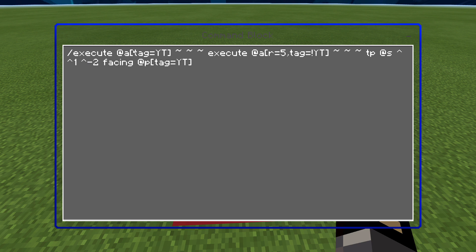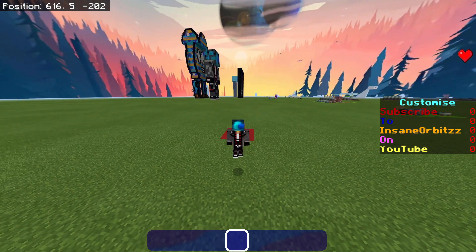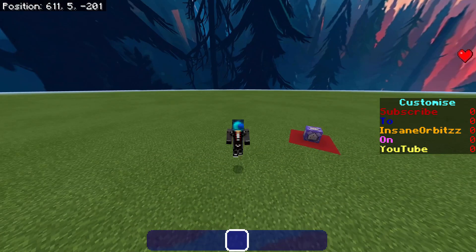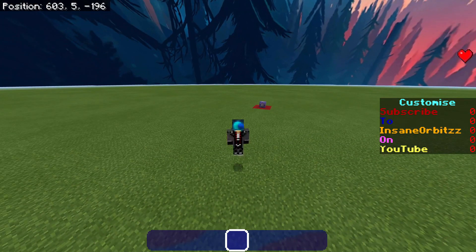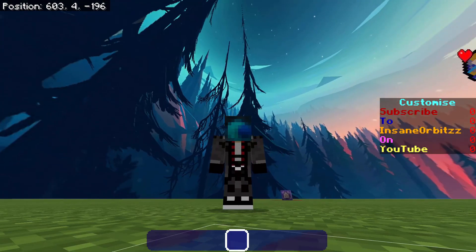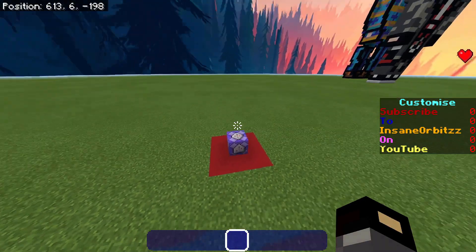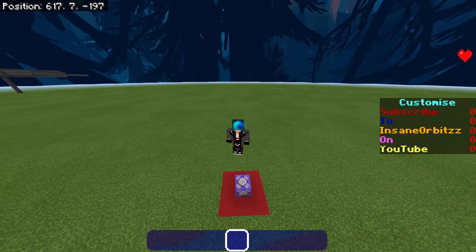I'd recommend not having this on all the time. You can make it so people can trigger it with /tag, or if they throw down a piece of paper. From experience in the CubeCraft lobby, people do like to surround the YouTuber, and it does feel quite good — but sometimes when I'm doing an intro I just want to do it on my own. This is a pretty cool command for that, or you could use it for something else.